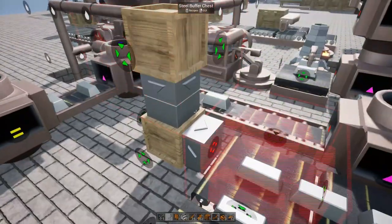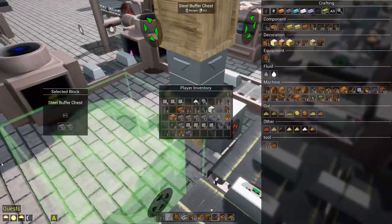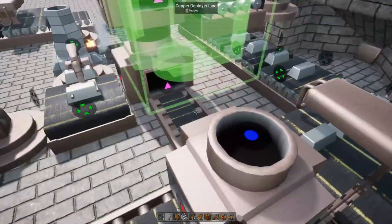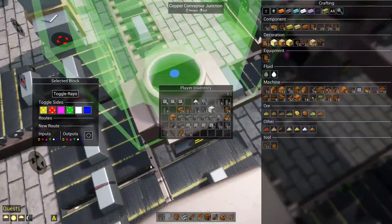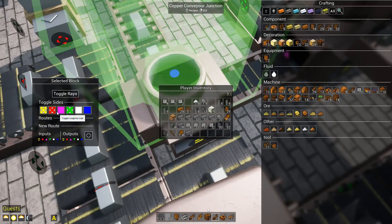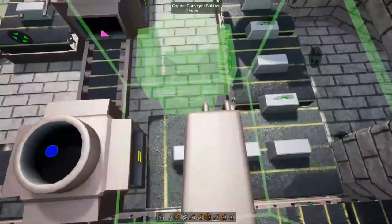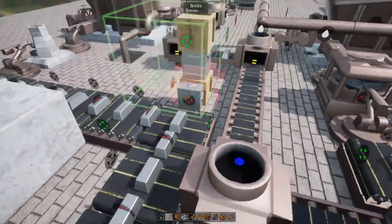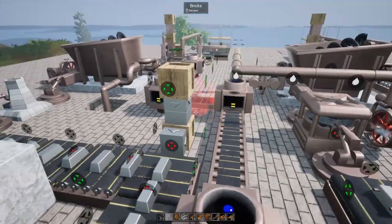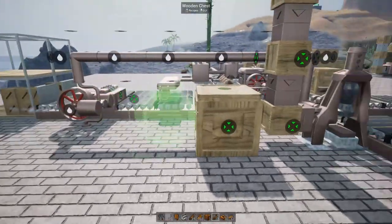I'm already starting to get confused — this still has a lot of iron to go through too. That's the thing about these junctions, you've got to be careful because they will sort of cross up. Oh, don't be doing that. I do have to watch out that no steel gets in there. I might take this all apart, but alright, that's taken care of.